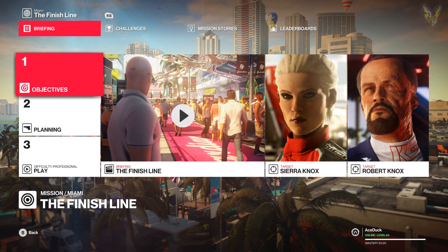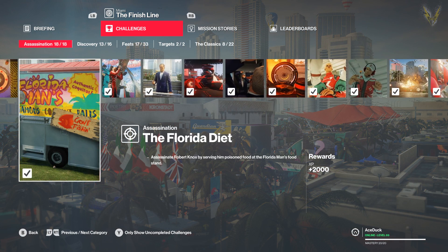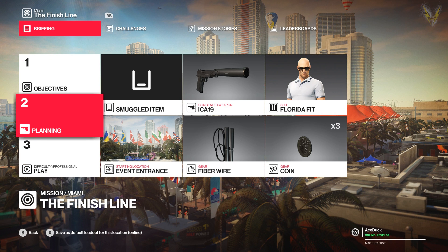Hey guys, it's Vash and welcome back to Hitman 2. Today is a very special day — today is the day we're going to Silent Assassin Suit Only the Miami map. I know you're like, what do you mean man? That's too pro. Actually it actually isn't, bro. It's actually pretty easy and I'm going to show you guys how to do it, because if I can do it you can do it. By the way, my online level is 6.9, so fine.